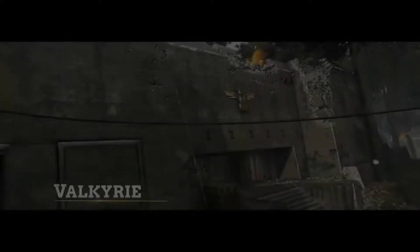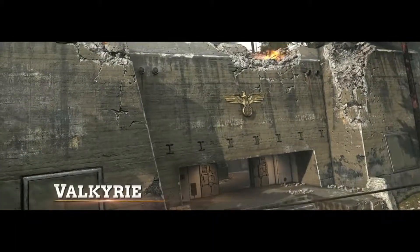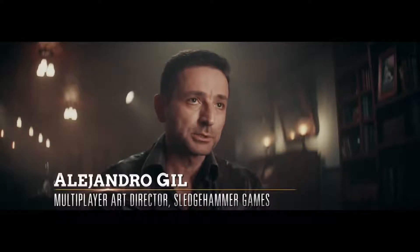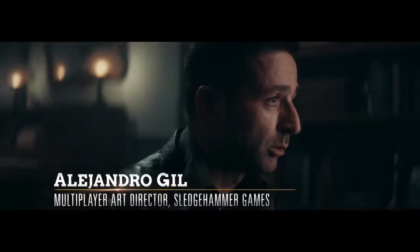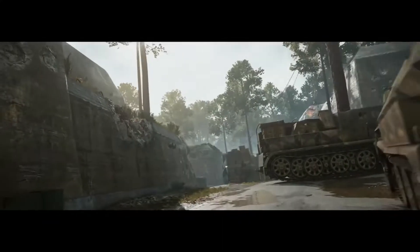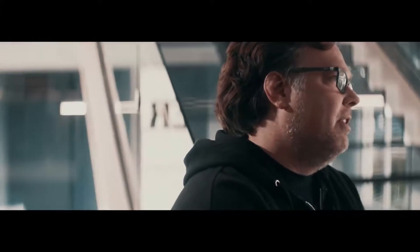Our first map is Valkyrie, set in Prussia at Hitler's Wolf's Lair. That's where a group of officers tried to kill Hitler, as well as as many other high-ranking officers as they could. We wanted to design that map for multiple play styles. The outsides of the map have a lot of sniper lanes, but if you work your way through the middle spaces and through some of the different bunkers, you're going to have a lot of run and gun and shotgun play.